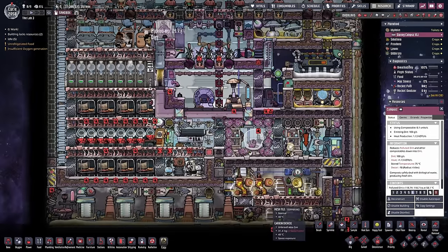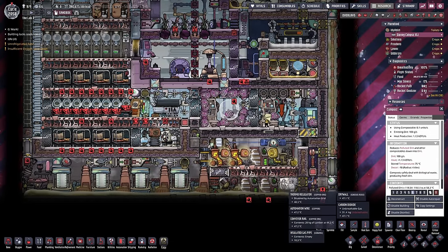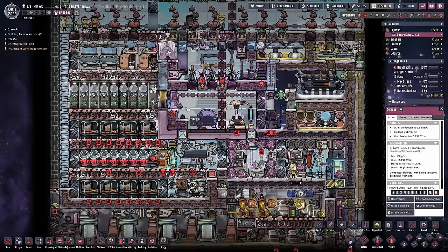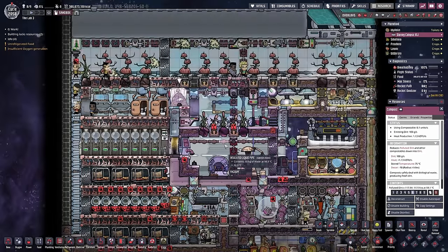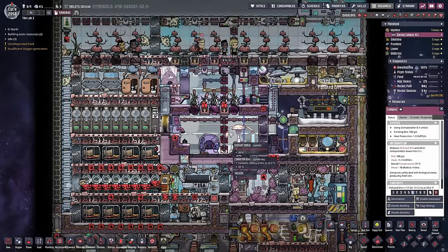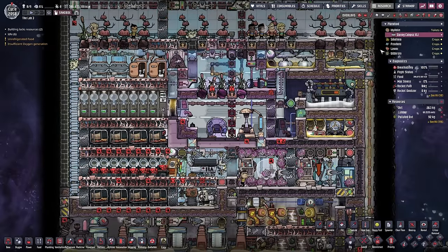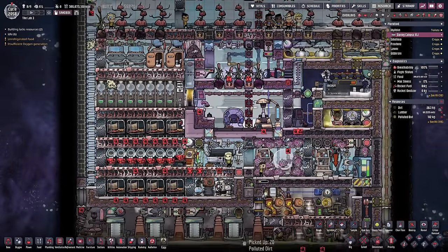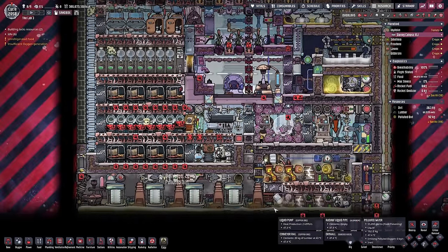However, there are all sorts of problems: this is generating heat — where is that going? Also, how do you regulate the base temperature, and how do you do food? There are all sorts of other things that feed in slightly off this whole system. It's a bit of a brain-melter. First, let's try the water supply. You need water to go into the carbon sink, and you need water to go into your toilets.